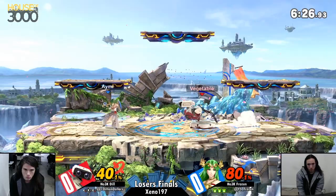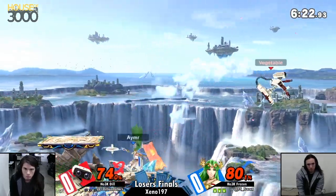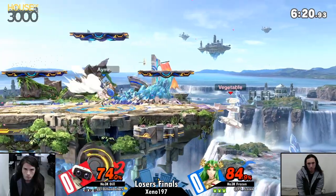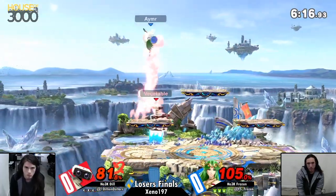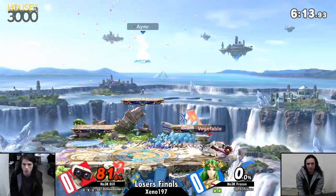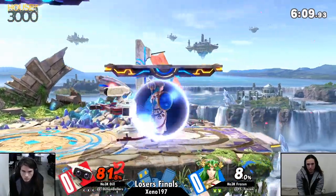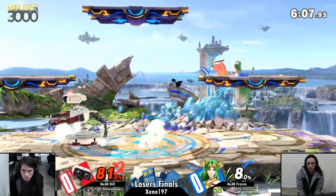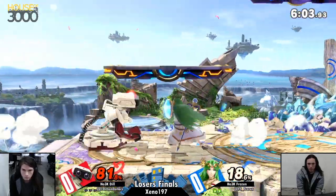I love the way that Dill used the down tilts to not only apply pressure, but to also low profile under whatever Frozen wants to throw out. Big set of confirms by Frozen there — nice trapping so far by him with the ledge. Up tilt, up air is a stock that DI is so hard — it is really kind of super difficult to tell where you're going to go there, and that's why some people die so early. It's possible he might have been able to live longer. It is of course Battlefield, which I think has one of the highest stage healing in the game.